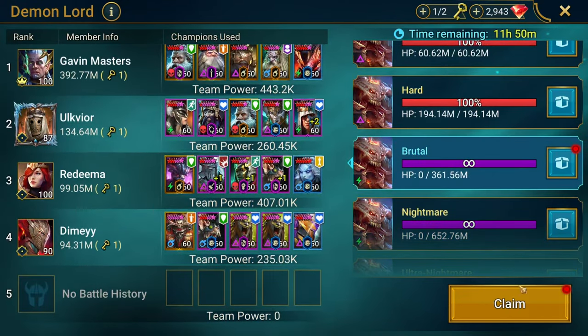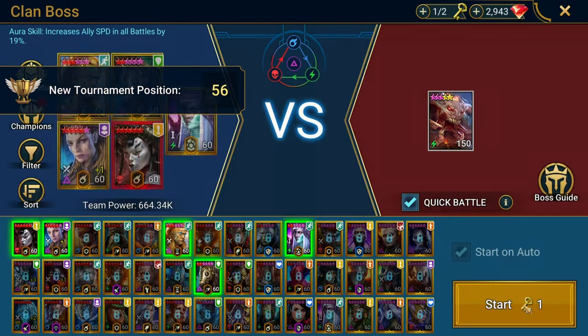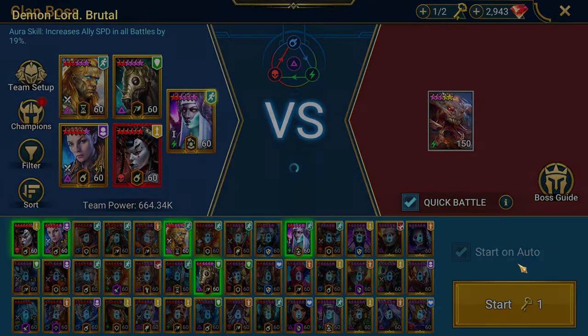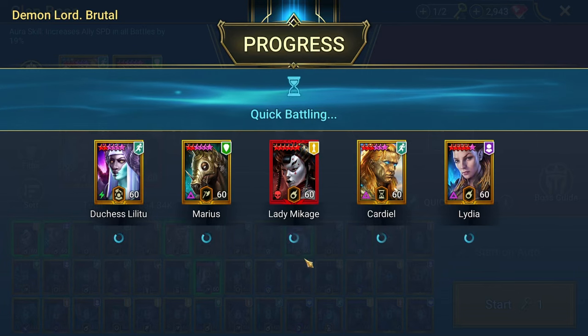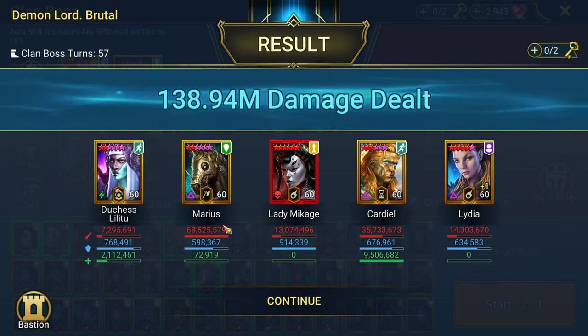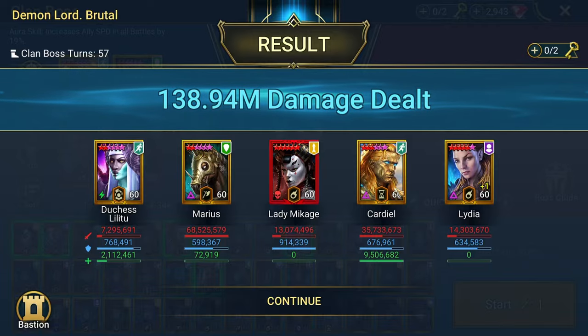117. And let's just go ahead and see what we're going to do on Brutal with this same team here. Quick battle — how much is Marius going to do? 68 million by himself. And of course, Cardio is no slouch either. I have him built for damage.